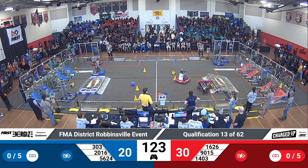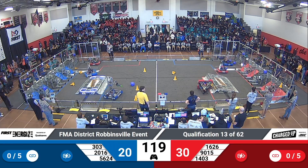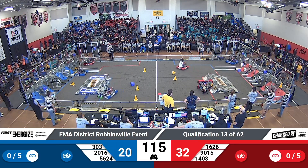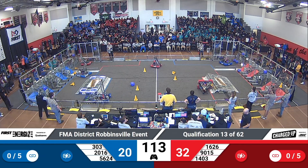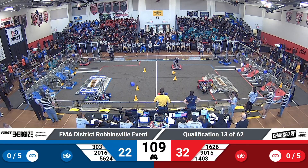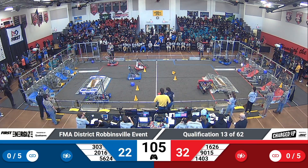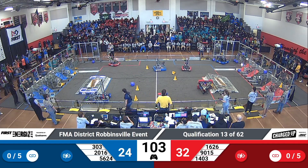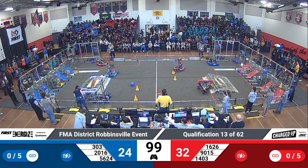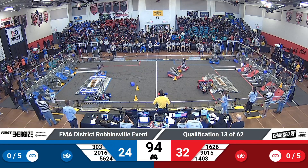Their Alliance partners are going to have to put in the brunt of the work this match to keep their Alliance going strong. Cougars doing just that, though — they score in the lower node. Meanwhile, on our Blue Alliance, we have 303, the test team, bringing cones into those lower nodes. We have two already for the Blue Alliance. 5624 looks to be stuck where they are on the field. We'll see if they can get into action during this match.